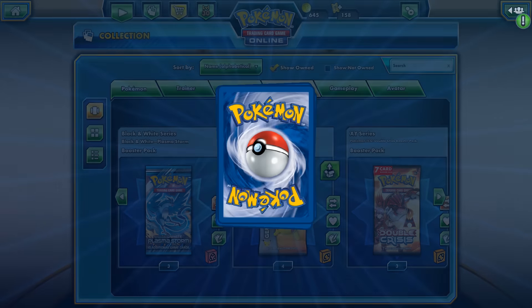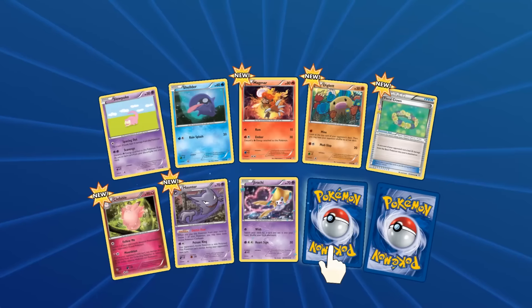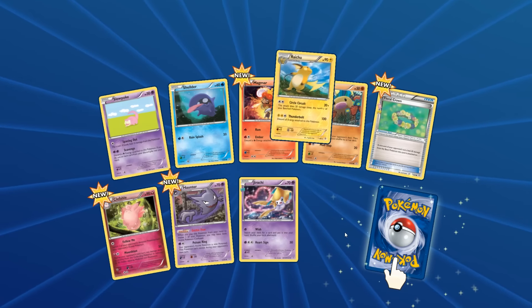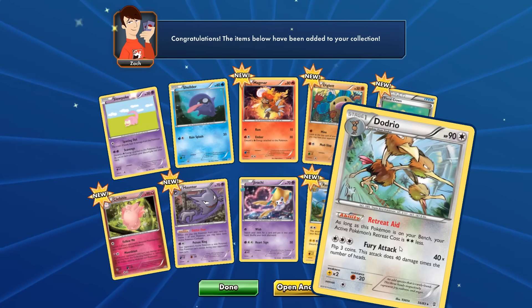We got another Generations pack at the end of the video — let's do a quick pack opening. We got Malamar, Diglett, two rares in this one. This Jirachi art is awesome. And in the last pack: Raichu and Dodrio.